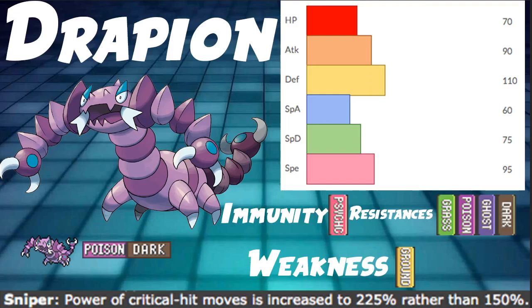We have one weakness which is Ground, which is patchable by a Shuca Berry or an Air Balloon, as well as being able to switch into something like a Togekiss or Corviknight to just soak up that damage as an immunity, which is very good. This Pokemon has a lot of potential. With its stats we hit HP 70, Defense 110, and Special Defense 75.